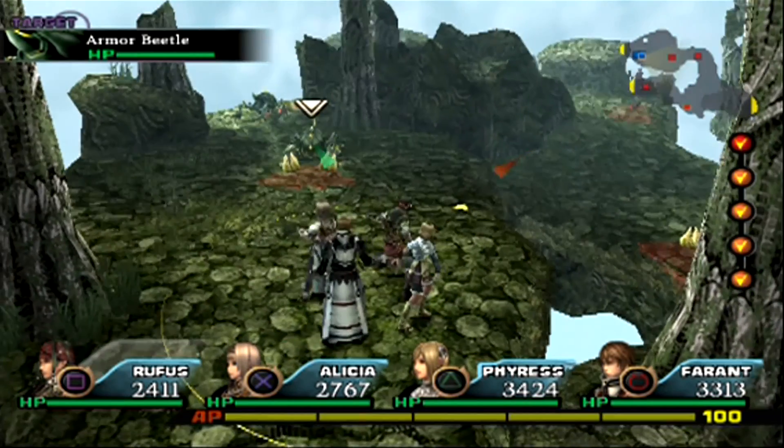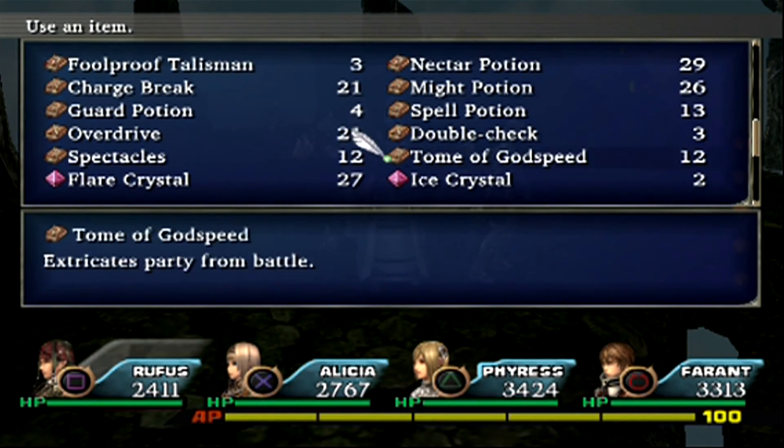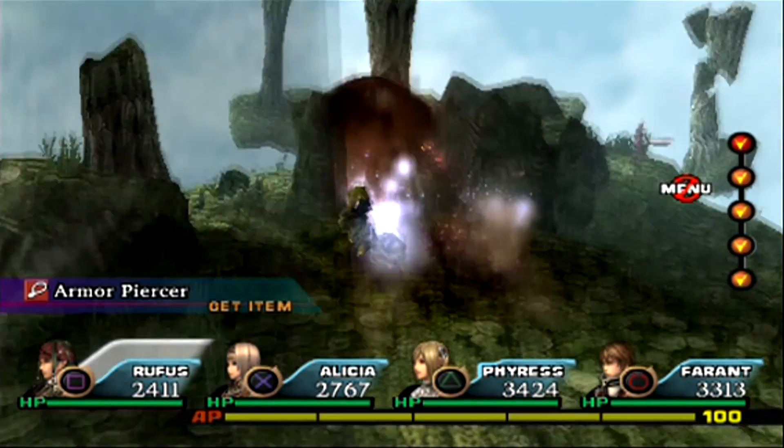We got some new enemies here - Armor Beetles. Very easy, because Ferrant can just use a Flare Crystal and one-shot them. Boom goes the Dynamite.